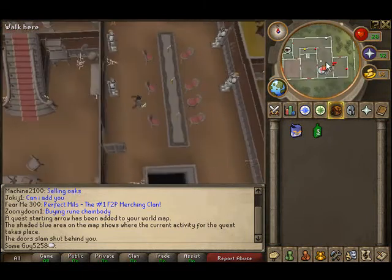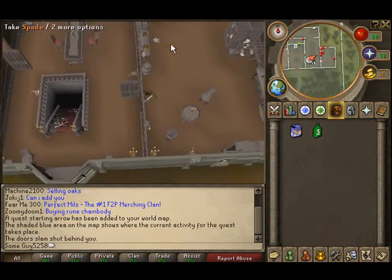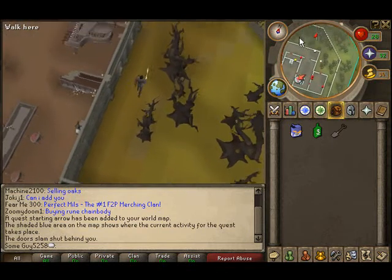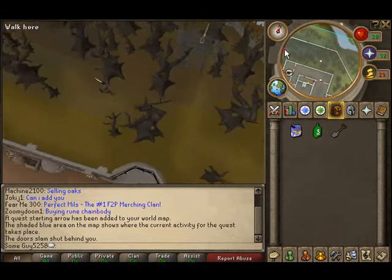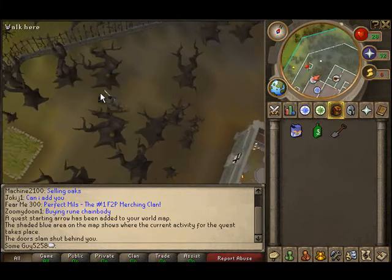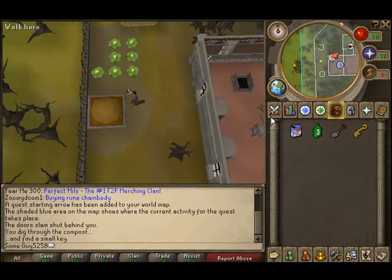You're going to need a spade to get a key. Right here in this room, open the door and there's a spade — grab it. Then go through the door and go around Draynor Manor. We're going to dig up the key from this pile of compost, right here next to the cabbage patch. Just click on it and it'll start digging — and then you have your key.